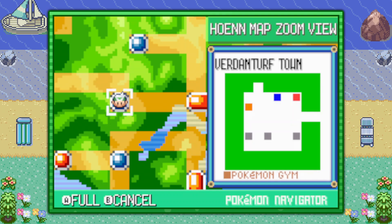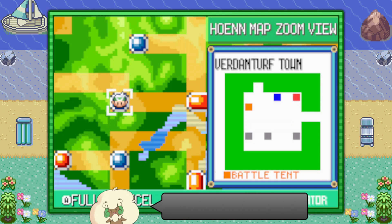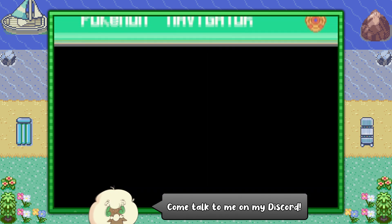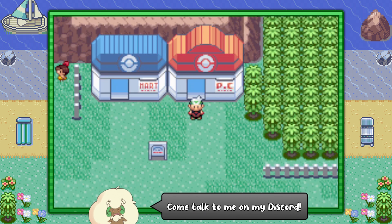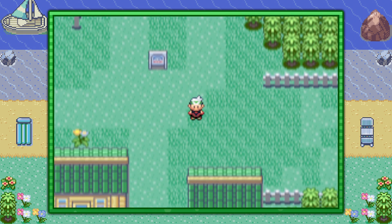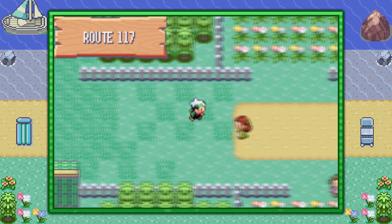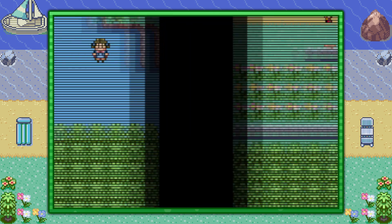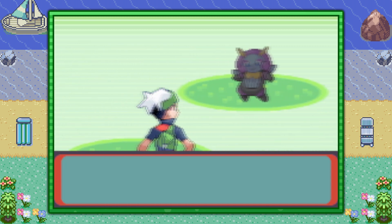Hello everybody, it's Techno here and today I'm going to show you how to find Illumize in Pokemon Emerald version. You can start off by visiting Verdanturf Town and make your way to the right into Route 117. In Route 117 you can visit any grass patch and at a very strange and unique 18% encounter rate you can find Illumize here.